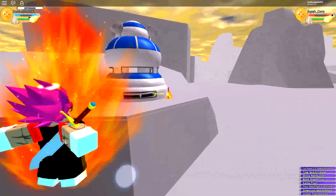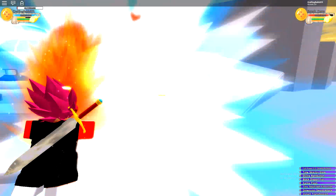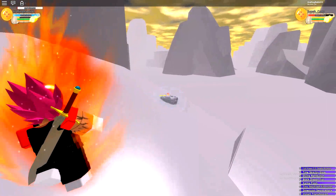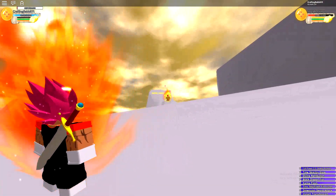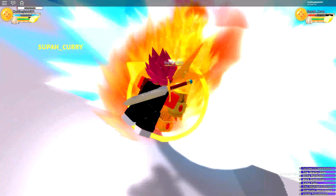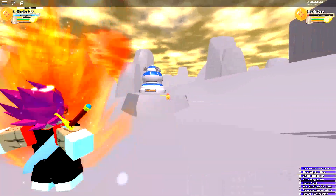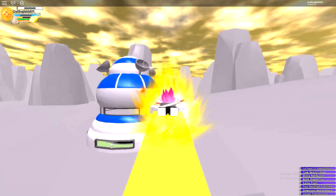At number three, we have the fastest and strongest ki move in the game — correction, the fastest and strongest ki move, not overall. You can see how fast it attacks people. Here's a quick tip: if someone tries to hit you with a Kamehameha slowly, go behind them and hit them with this as soon as they finish, because it's so fast they won't react. The average human reaction time is two seconds, and this attacks in about one second or less.